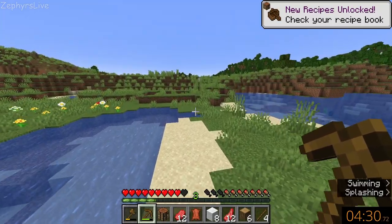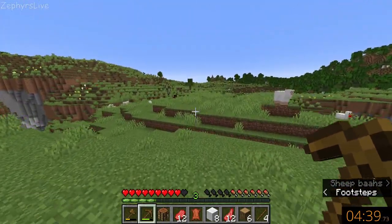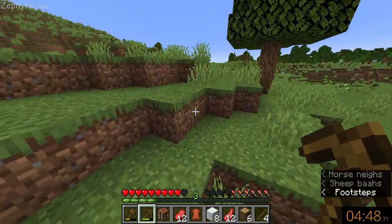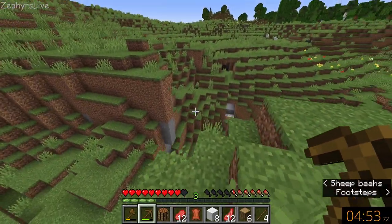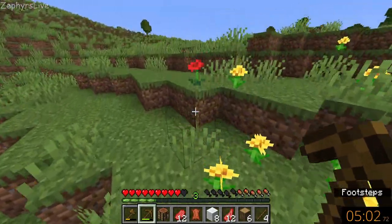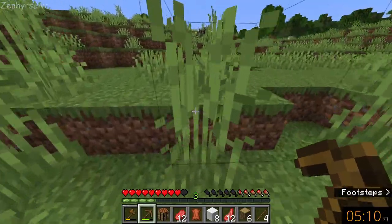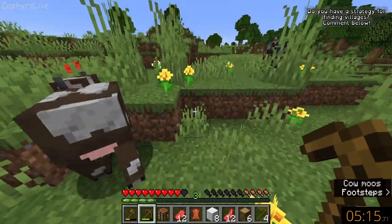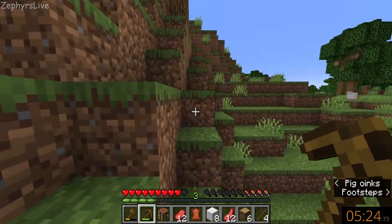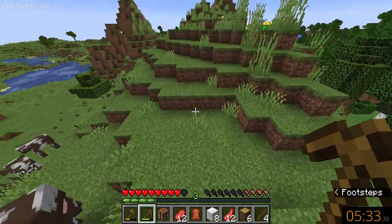I feel like this is the most prepared we've ever been at the start of a challenge. We've got food, we've got materials to make a bed, and we have the basic necessities for survival. I wish we had a saddle so we could grab this horse, but we do not. I believe we'll find a village right around one of these corners. Should there be a strategy for finding villages? I think going in one direction is pretty good, because then at least you're not going to be going in a direction you've already been in accidentally. Maybe getting to high ground as often as possible so you can just see around you. I still can't see any, which is unfortunate.